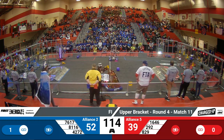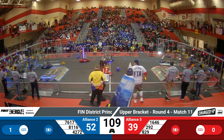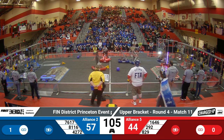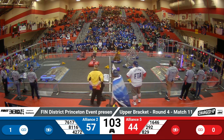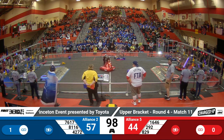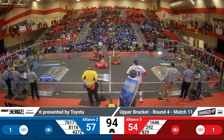16-46 playing some defense on 42-72 as they race across the field to their double loading station. During this match, 81-16 is your Blue Alliance defender. 16-46 is your Red Alliance defender, trying to make sure they let only their alliance partners through. This game is particularly hard to defend against since the lanes that people are going through can be difficult.